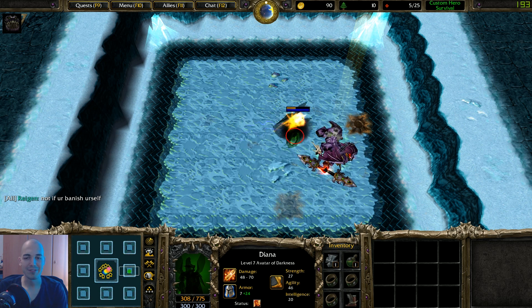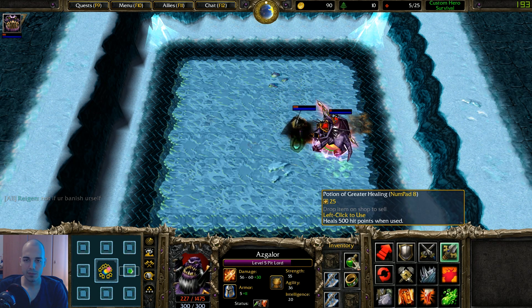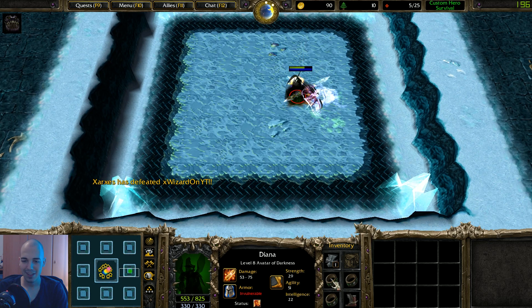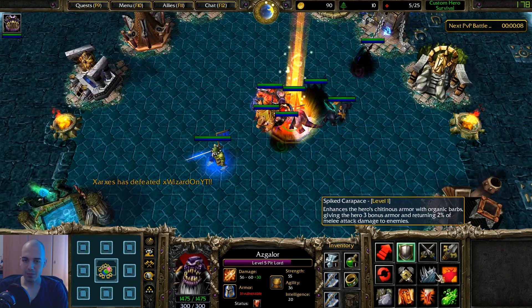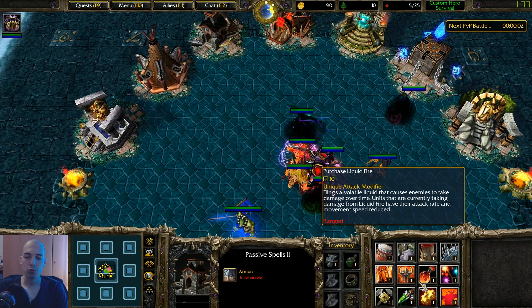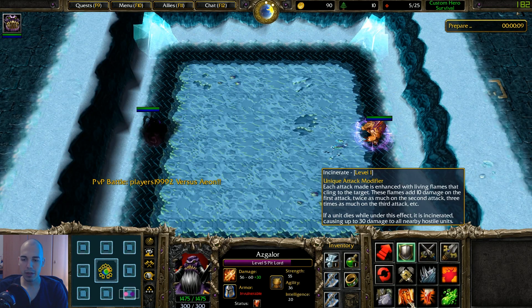These guys have poison. It will be very bad — that poison actually deals a lot of damage. He has Coils Skin as well? This will be bad. That poison will be bad because he can actually run — 820 damage per second — and we will not be able to do anything.